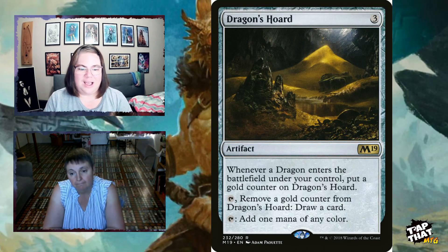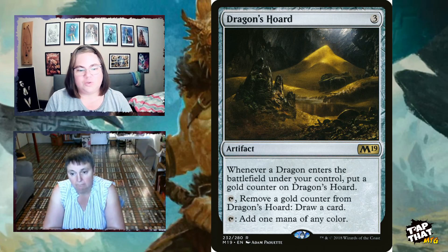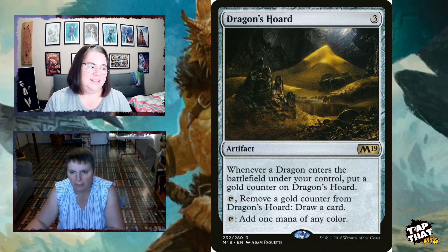Dragon's Horde, for three mana, is an artifact that enters with a gold counter. You can tap it to remove a gold counter and draw a card, or tap it to add one mana of any color — so it's both ramp and card draw. Crucially, whenever a dragon enters the battlefield under your control it gains another gold counter, so every dragon token you make feeds it. It ends up being continual card draw throughout the game.